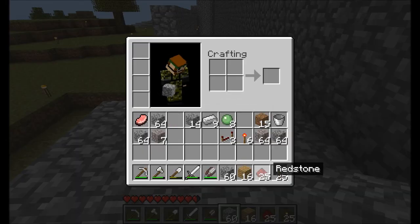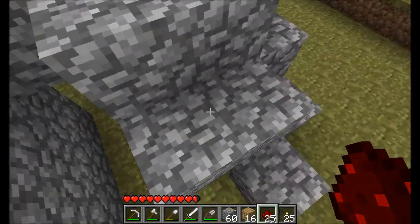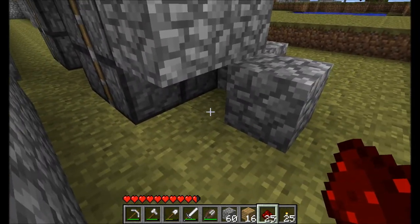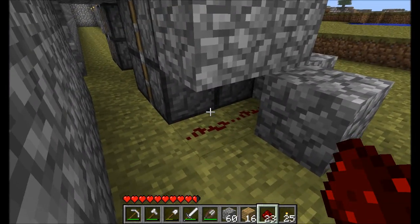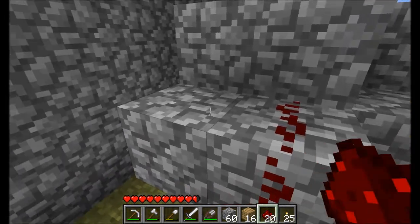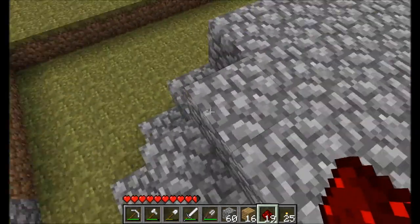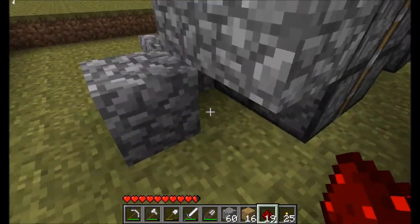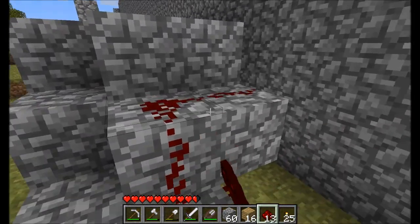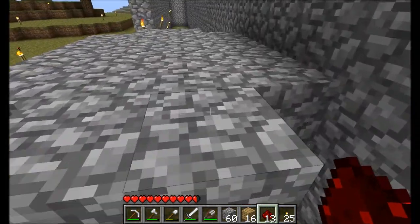Let's grab some redstone. The redstone configuration - follow what I'm doing now. I'm placing redstone behind the two bottom pistons, just wrapping around up onto this step, then across like so. We want to do exactly the same thing on the other side - redstone behind the two bottom pistons, up onto the step, and then back up onto the two blocks to power the top two pistons.